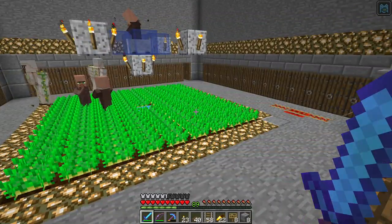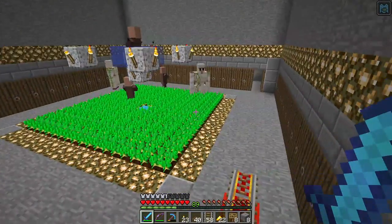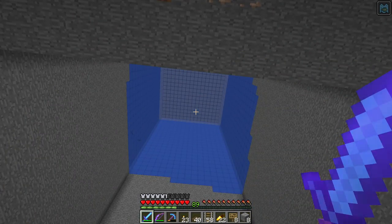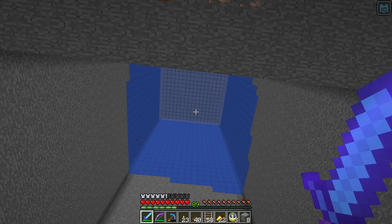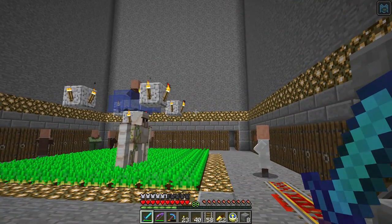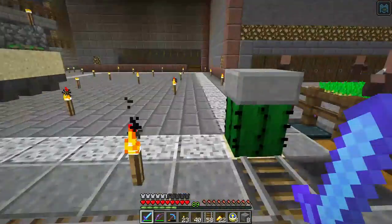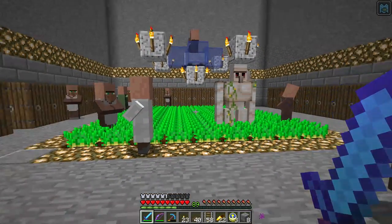Every now and then they release a new version and they're like 'zombie siege has stopped working, so we fixed it.' Nobody complained that zombie sieges weren't working. This is not a mechanic that anyone likes. No one filed bug reports saying zombie sieges appear to be broken, because nobody likes them and they don't really do much for the game. The iron golems aren't necessarily good enough to protect the villagers against zombie sieges anyway.